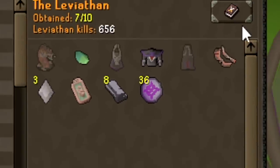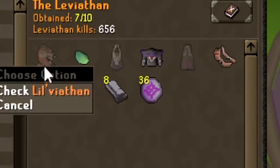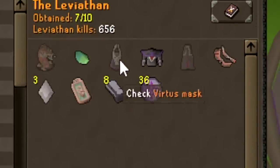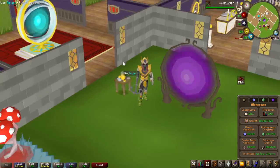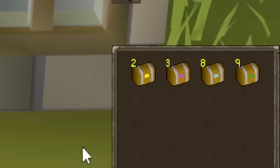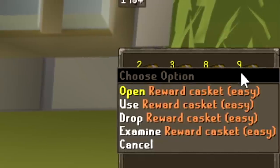And after all of this, this is now my collection log. The only things we're missing are the pets — maybe I'll go for that in the future — as well as the two Virtus pieces, bottom and mask, which we can actually still get from the Whisperer, which is the last boss we have to do for On Drop Rate.